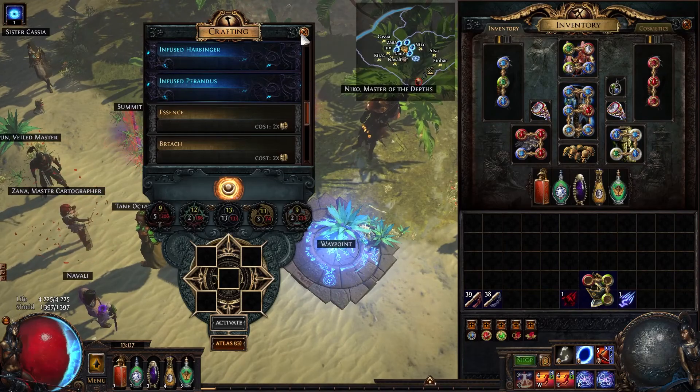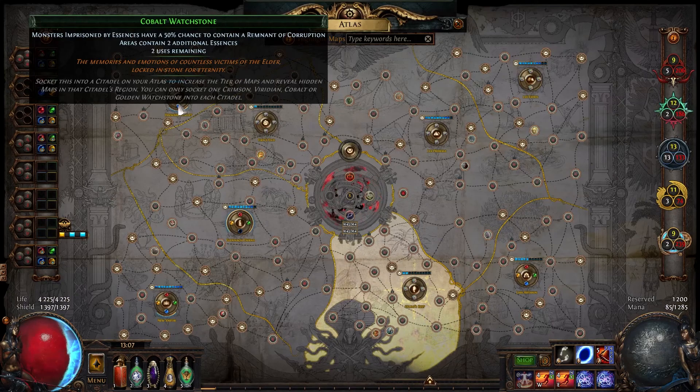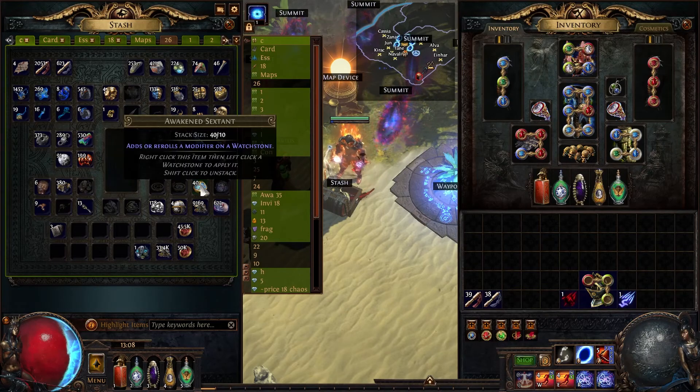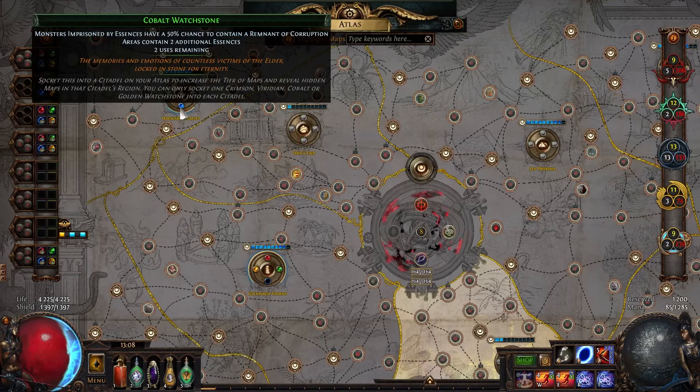Another way is through Sextants. There is a Sextant that adds 2 essences to a map, but you can only get it by using a Prime Sextant — not from Simple Sextants and not from Awakened Sextants. Only from Prime.